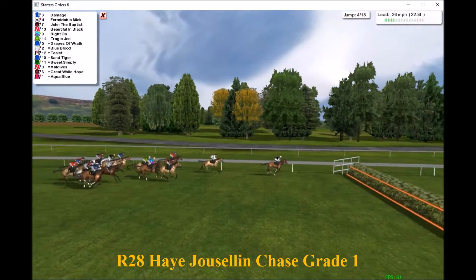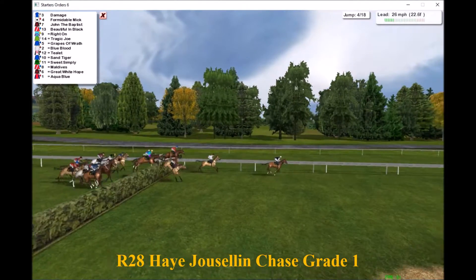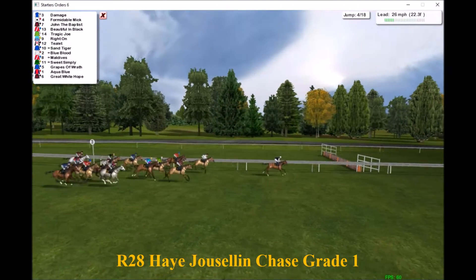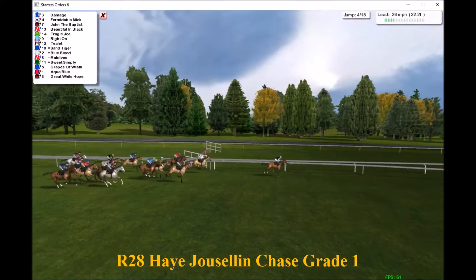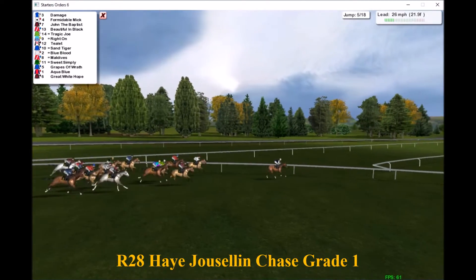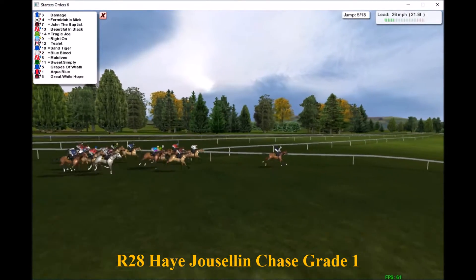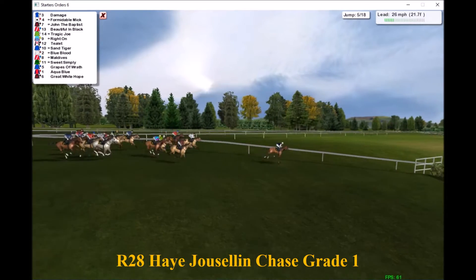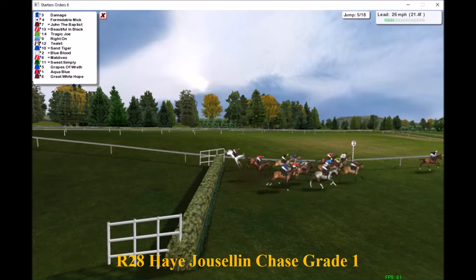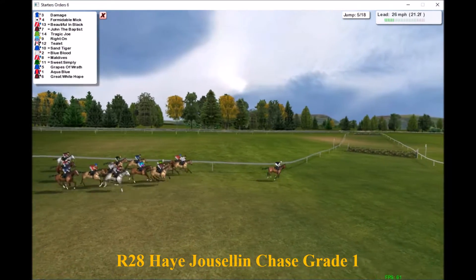They're making their way down towards the next fence — no more invisible fences this time — and they're all nicely over it. Damage leads by about three lengths to Formidable Mick, then John the Baptist and Beautiful in Black, Tragic Joe, Right On, Tulip closest to us, and Sand Tiger on the rail as they jump the next. Great White Hope has been relegated to the back.